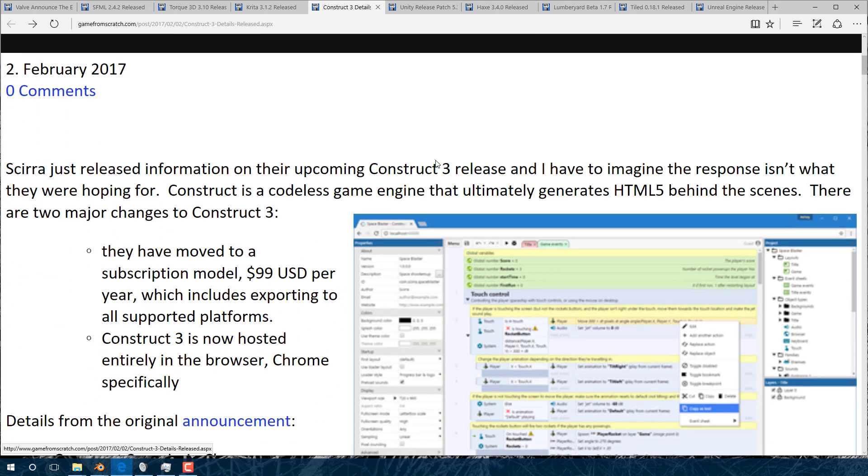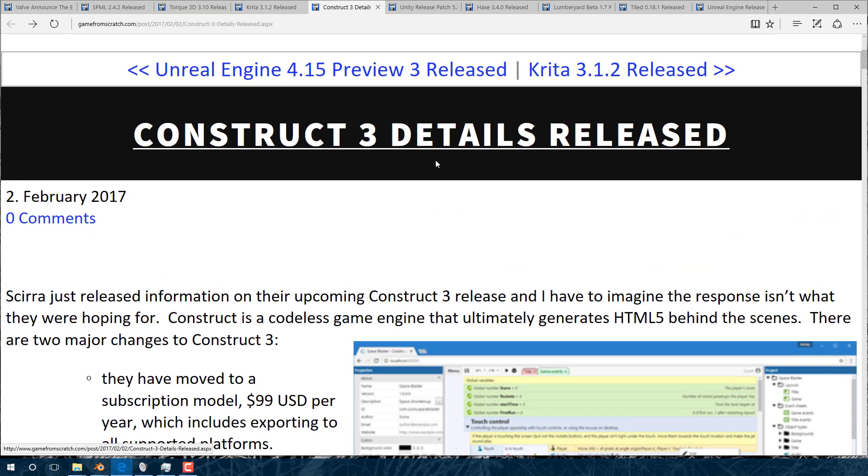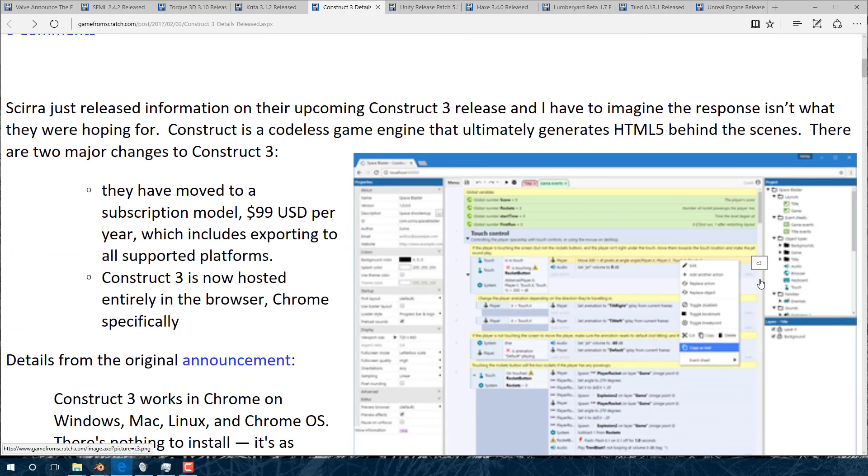Another thing that happened — this one's kind of an interesting, semi-controversial decision — is Construct 3 released details of their upcoming release, and boy did they upset some people. Construct 2 is a visual programming system; behind the scenes it's an HTML5 game engine but you use a visual flowchart-style way of developing code. Well, Construct 3 is changing a couple things. First off, they're going browser-only, which is an 'ooh' moment for me.